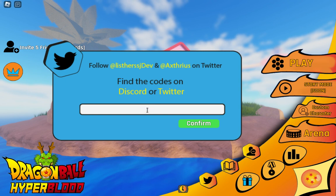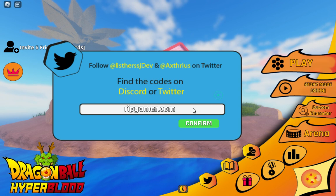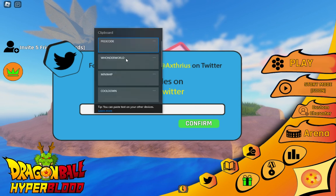I'm not going to waste your time, I'm just here to show you the codes. The first code is FREE_FR33 — check the spelling. I've already redeemed all the codes, but you can go to my website ripgamer.com where you will find all the codes listed.